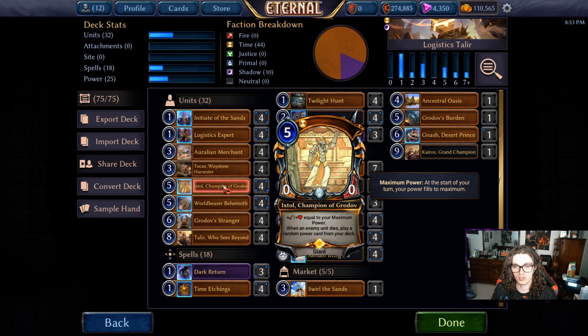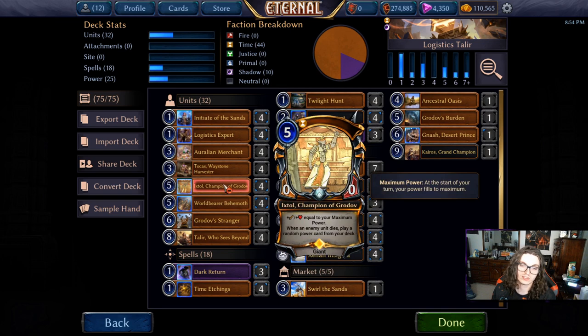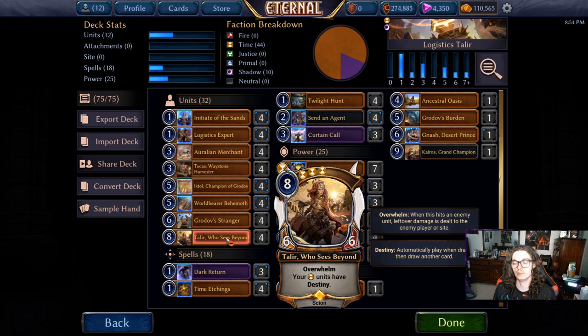They both generate power themselves. Ixtal is actually very solid in this combo because by the time Kairos comes down, Kairos gives you plus six power, so you're probably sitting around 15 or so power minimum by the time Ixtal is coming into play off Kairos — that's 15 damage to the face, which is going to kill a lot of people. World Bearer Behemoth is great with Twilight Hunt, and getting power off of both of these guys also helps ramp into our next guys. Grotov Stranger enters and gives you the power immediately, which you can use to Twilight Hunt and kill something, draw a card, and maybe shuffle some voids.